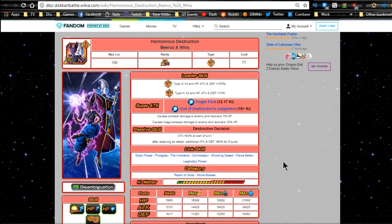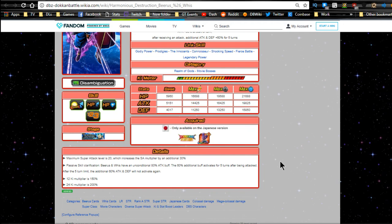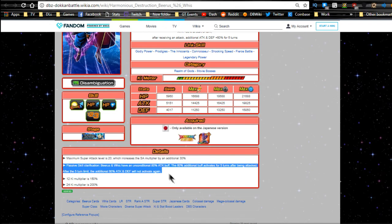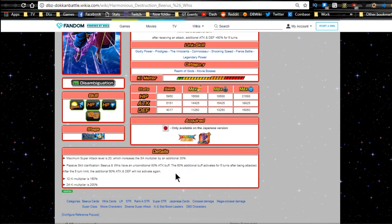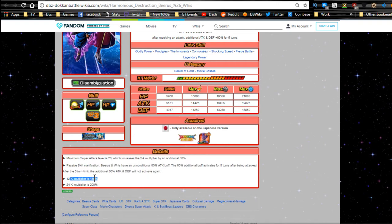Link skills are Godly Power, Prodigies, Innocence, Connoisseur, Shocking Speed, Fierce Battle, and Legendary Power. Categories are Realm of Gods and Movie Bosses. Max stats are HP 16,688, Attack 14,425, and Defense 11,250. Maximum super tech level is 20, increasing the super tech multiplier by an additional 30%. Passive clarification: Beerus and Whis have an unconditional 80% attack buff; the additional 60% attack buff activates for five turns after being attacked, and after the five-turn limit the additional 60% attack buff will not activate again.